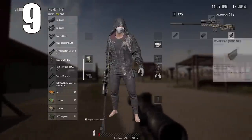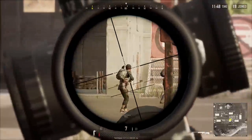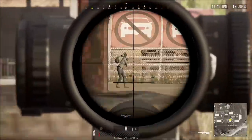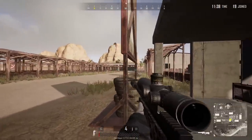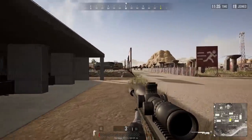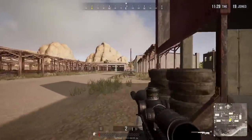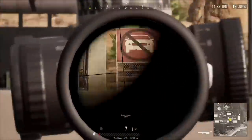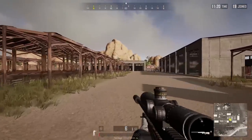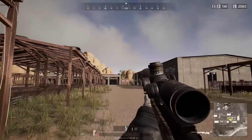Coming in at number 9 is the AWM with a 15x scope or an 8x — either works. The main thing to keep in mind is a high-powered scope and then probably a suppressor or flash hider. The reason I like the suppressor on this gun is not because of the sound reduction — I really don't think that's super important here — it's the flash hide you receive. This gun is still kind of loud even with the suppressor, so it's mostly about keeping yourself visually hidden. The extended mag is also pretty important for this weapon.